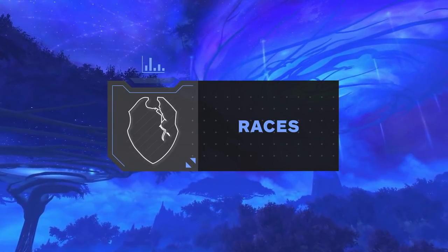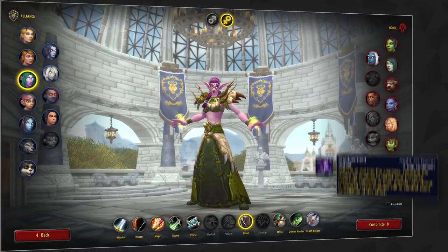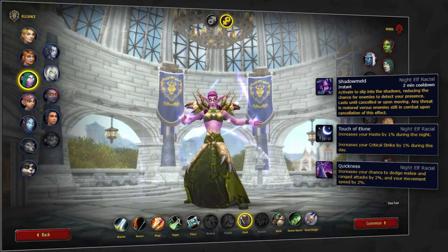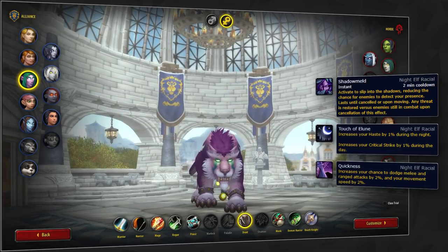As always, the first thing you're going to need to do when creating your character is to select a race. Starting on the Alliance side, there is one clear winner — that's of course Night Elf. Night Elf is a strong race in general for every class, but gains even more value as a Feral.